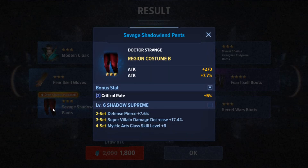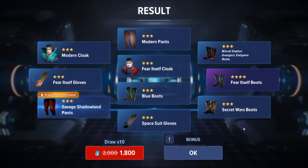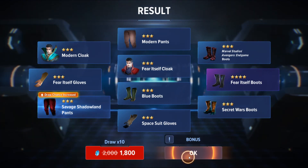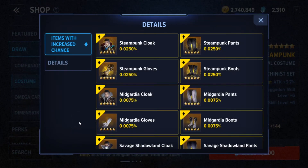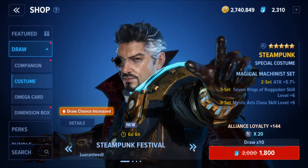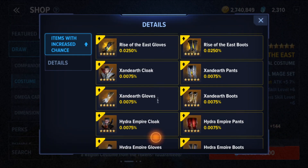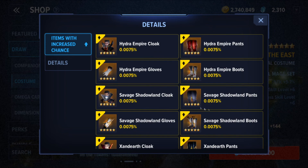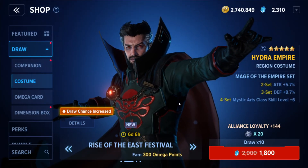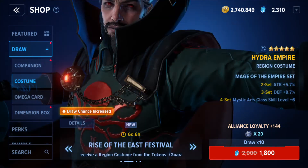I didn't notice the Savage Shadowland set in the banner details at all, and they had an increased chance. Even though they are Mystic Art, it's not what I want because I wouldn't have it in a set. I'm kind of sad about this, but I got something, so let's be happy — I got the Savage Shadowland pants.